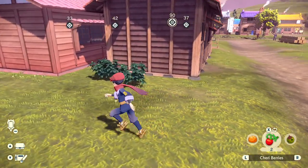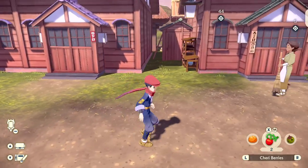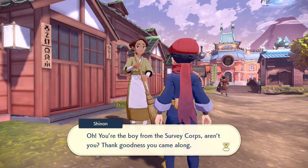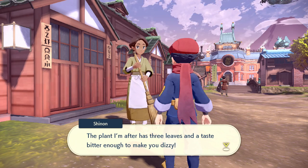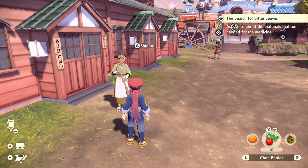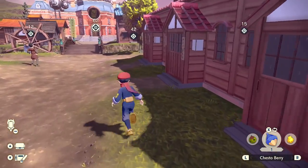Still looking for that last Bidoof. I'll look over the whole place since they like to eat wood, so I'm paying attention to the fences and walls. There's a villager nearby asking me to fetch a plant for medicine. The plant has three leaves and a taste bitter enough to make you dizzy. Unfortunately she doesn't know where it grows - she says to ask a niece from the Medical Corps. I don't think we have that at the moment, so I'll have to look for it.